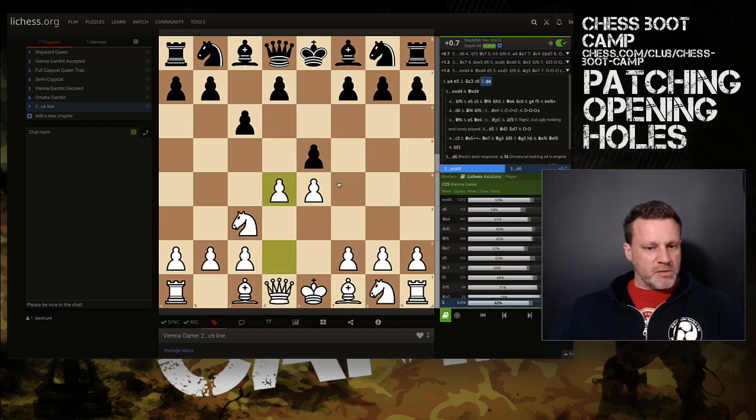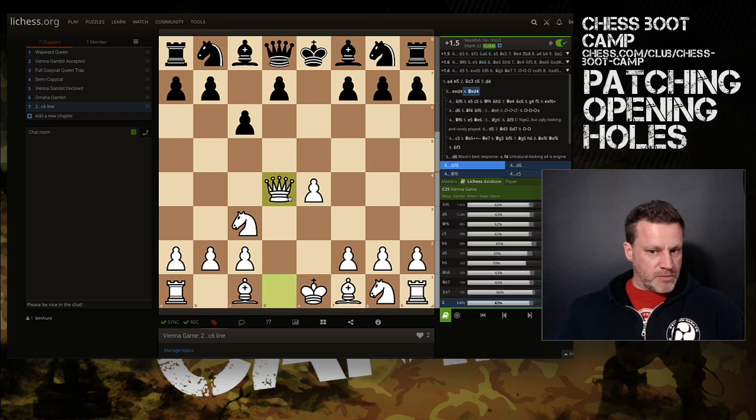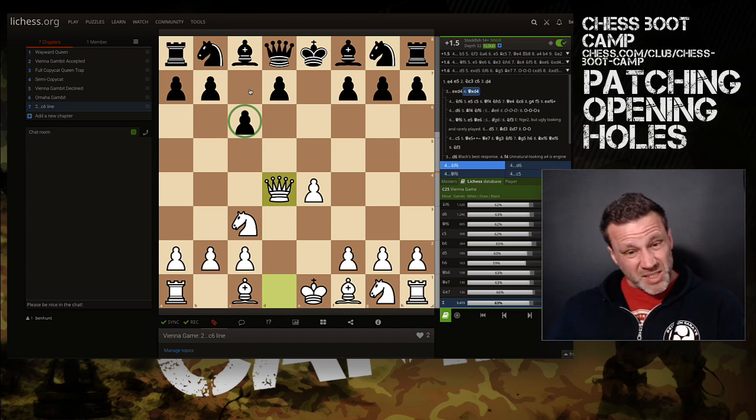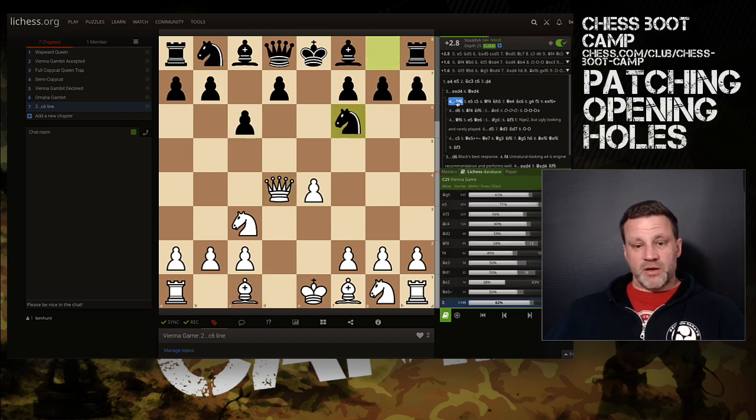The most common line is exd4 and then recapturing with the queen, and from there you can see three or four typical responses — all scoring 62, 63, 62, 62, and 65% for White, so White is doing very well. You can see why: Black's pawn on c6 does nothing to help their bishop get out, and the knight would love to come to c6 and hit the queen, but it can't because of that stupid pawn.